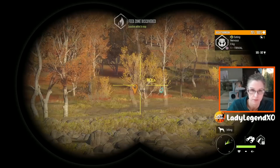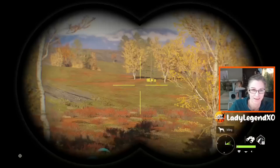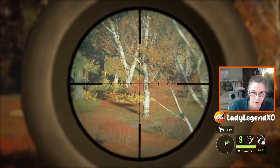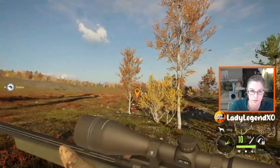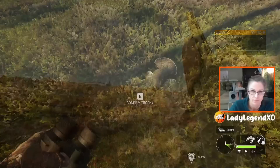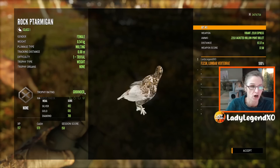We have a feed zone for rock ptarmigan. Now I think you have to shoot these in the air, like pheasants and quail — I haven't shot one yet. That is a pretty nice whitetail. We got him. I don't know if I'm allowed to shoot them off the ground — we got one. One in flight. So there is a black grouse — that is a brown, beautiful. A molting rock ptarmigan. Grounded you cannot shoot them, but they are beautiful. So the ptarmigan species you need to shoot while they are airborne.